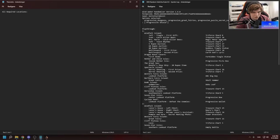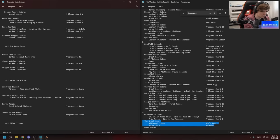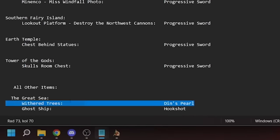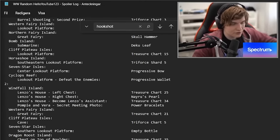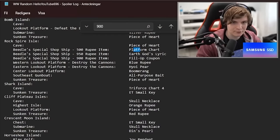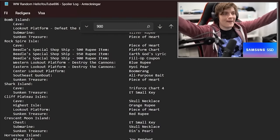I sat down and started routing. The first thing I needed to do was roll multiple seeds. I wanted to make sure that a couple of locations would not be required, such as Savage Labyrinth, the Goron Trade, or watering all the Deku trees. One seed had Withering Trees requiring Pearl, so I re-rolled. But after a lot of rolls, I finally found a seed that met all three criteria, and I got to work.